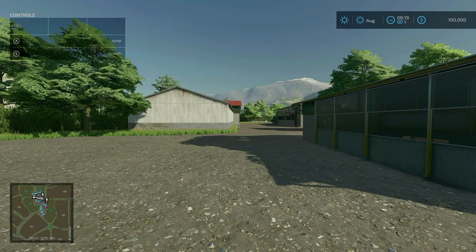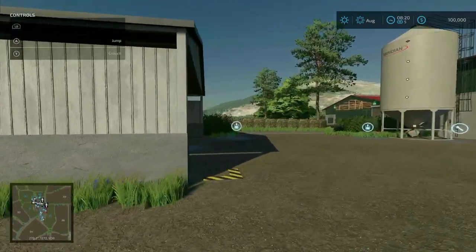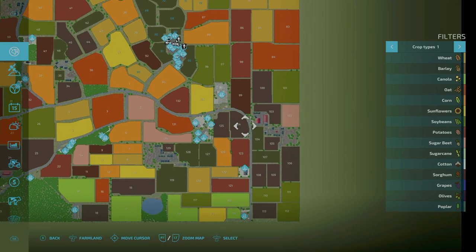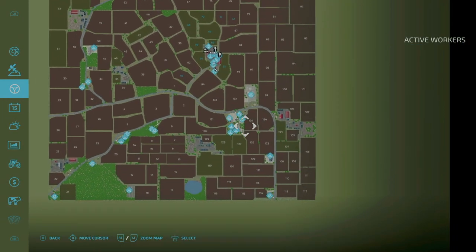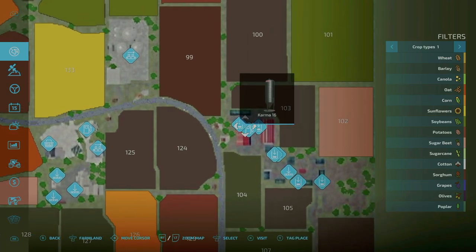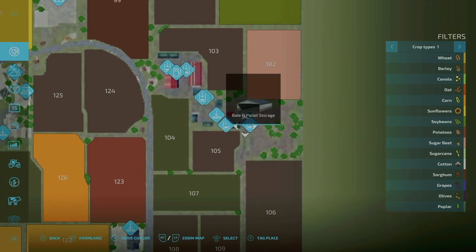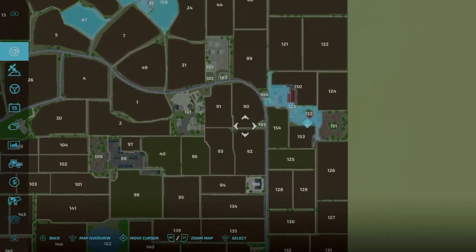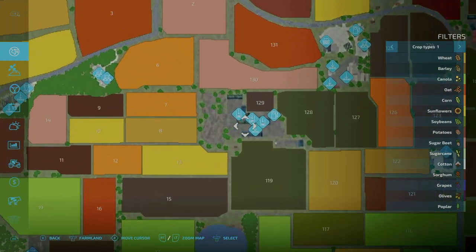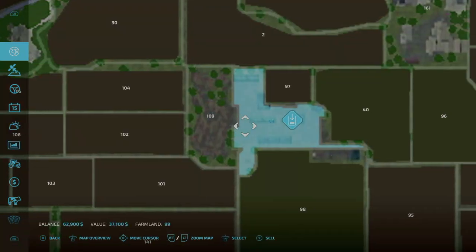Some farmyard sheds replaced to make way for new bale storage sheds — I can confirm that right here, bale and pallet storage, that's awesome. There's one right here, and there's another one here. Looks like several of the farms around the map have that bale and pallet storage, so that's awesome.